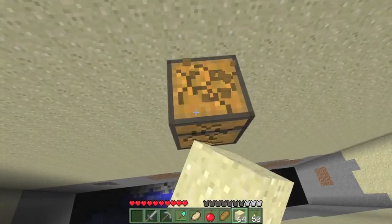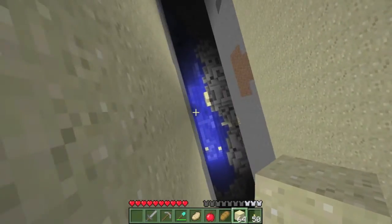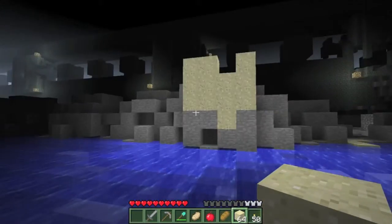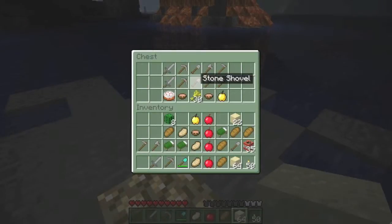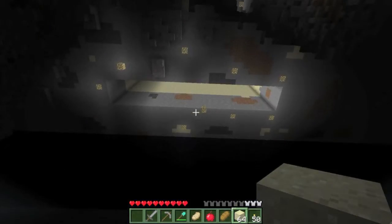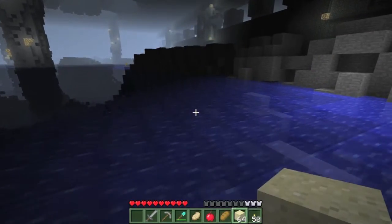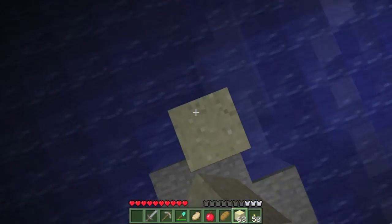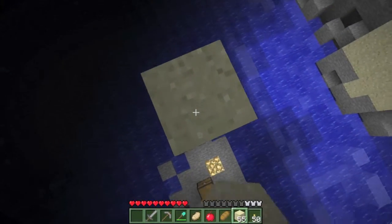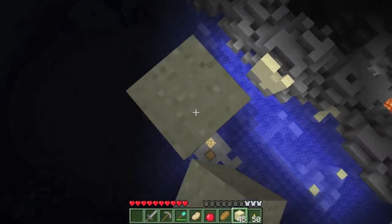My plan is to go down there and go to that diamond spot I found last time. There's iron right up there, so I think we're going to go get that. We need at least three iron, and then we need some sort of fuel — coal or something to burn the iron and then get the iron pick.